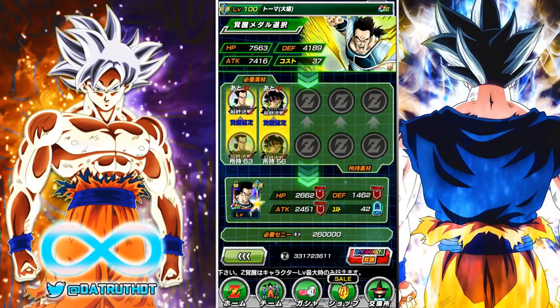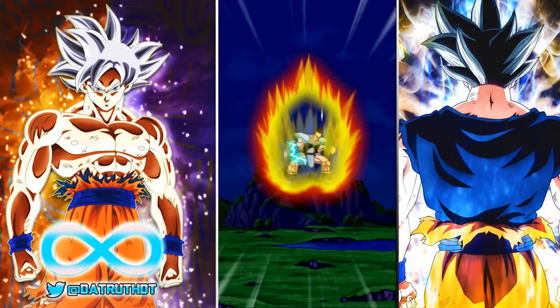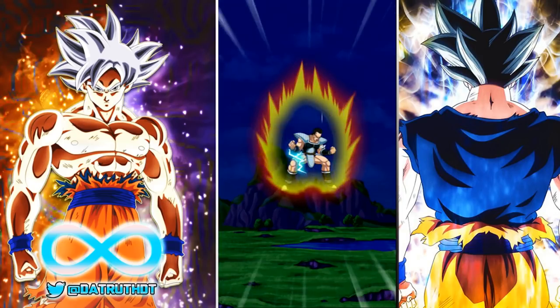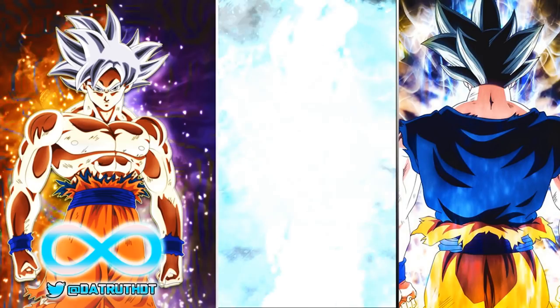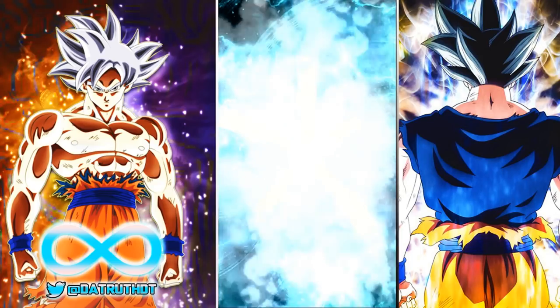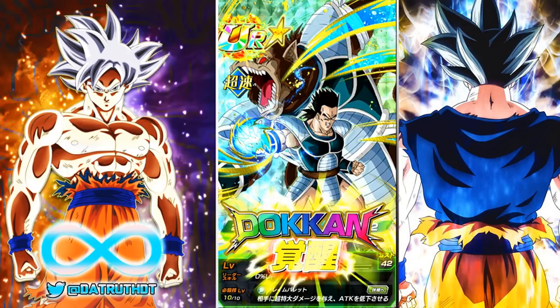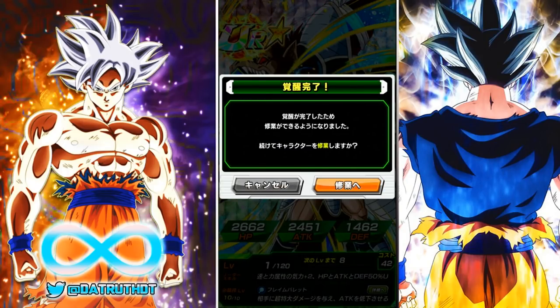He's a support type unit that will be useful on any team he can be on. He's actually a mini version of Turles — Turles gives 3 ki and 40% attack, Tora gives 3 ki and 30% attack, so it's a 10% attack difference. But it's very rare for support units to give 3 ki; usually they give 2. That extra ki is a big deal and makes Tora look pretty good.